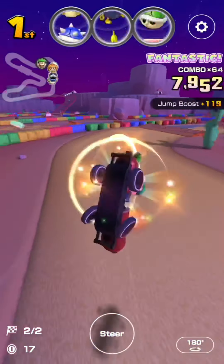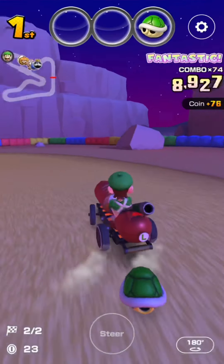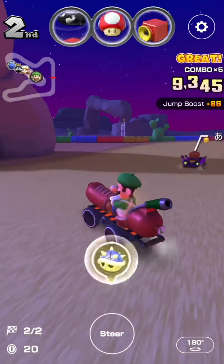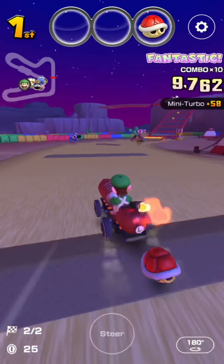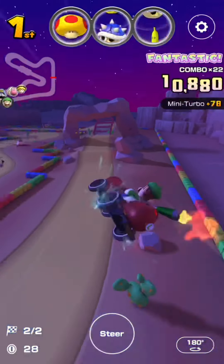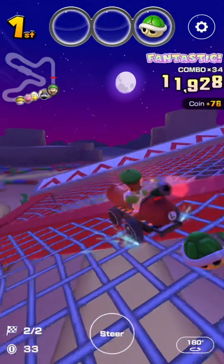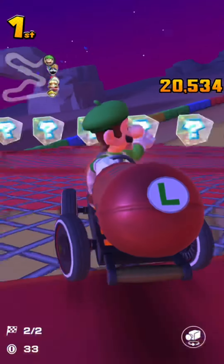King Bob-omb hit my banana; got double coins and a green shell - the game still doesn't want to give me a frenzy. Controls got eaten and I missed a proper drift. Got hit by a red shell and a blue shell is going to combo Halloween Mario. Coming into the final box set - got a banana and a green shell, keeping them behind for protection. First place finish with a total score of 20,534 points.